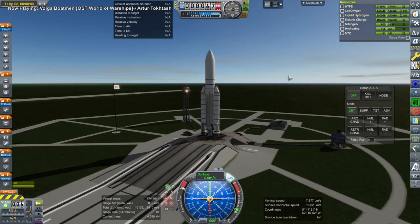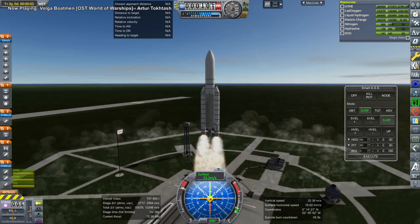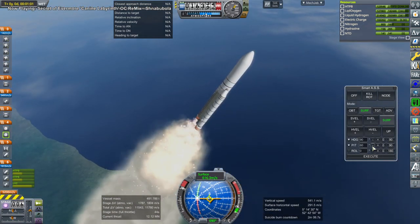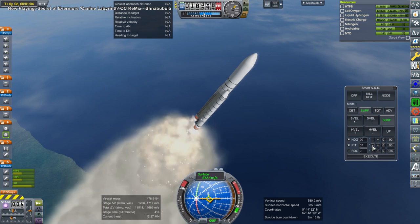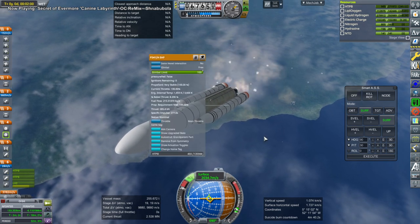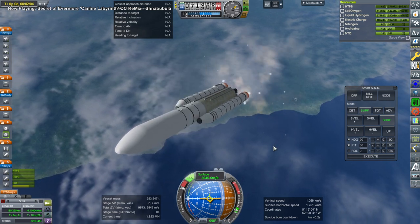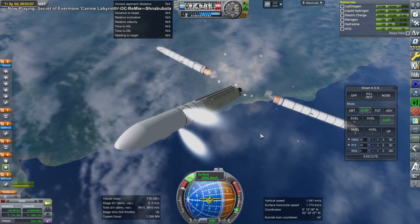Hello everyone and welcome back to Realism Overhaul Sandbox in Kerbal Space Program 1.8.1, where I decided to try out the mod Principia for the first time during a live stream. Principia is a mod that introduces n-body physics into Kerbal Space Program. By default in KSP you have one gravitating body tugging you with gravity, but Principia allows a combination of the earth, moon, sun, and all the planets pulling on you simultaneously, creating very interesting orbits as a result.